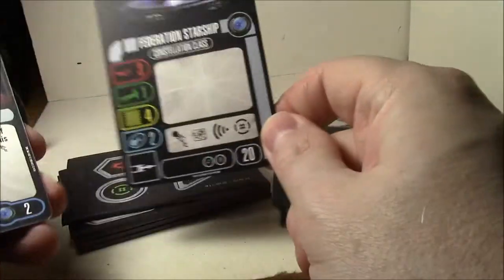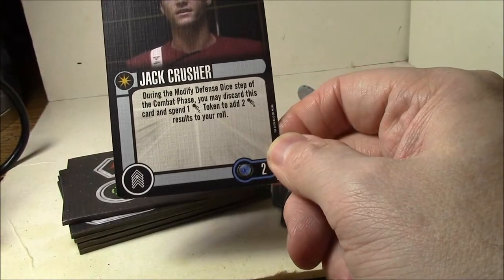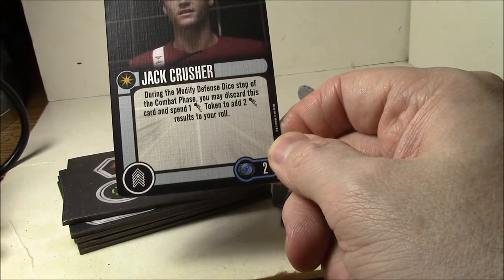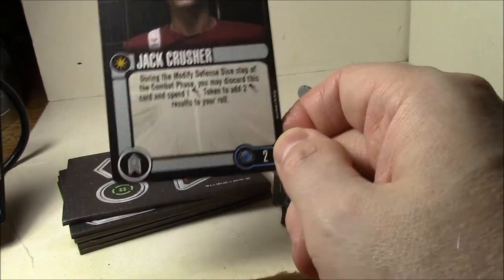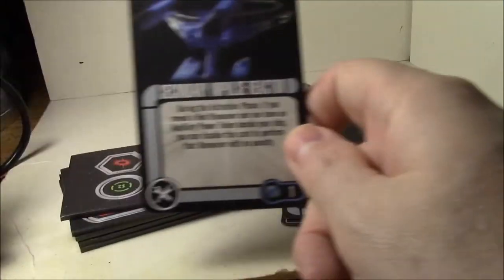There's a generic Confederation captain and a generic version of the ship. The Jack Crusher card: during the modify defense step of the combat phase, you may discard this card and spend one evade token to add two evade results to your roll. So it's a two-point discard where you already need an evade token, but you get to double it — that's okay. Also includes the Secondary Impulse Reactor.